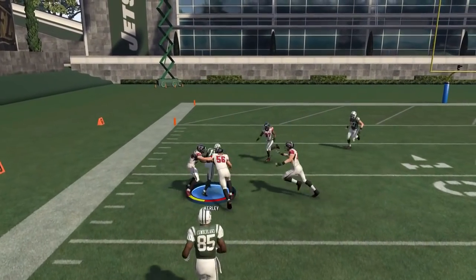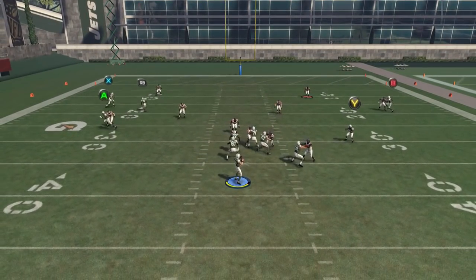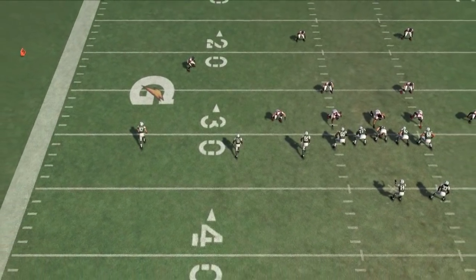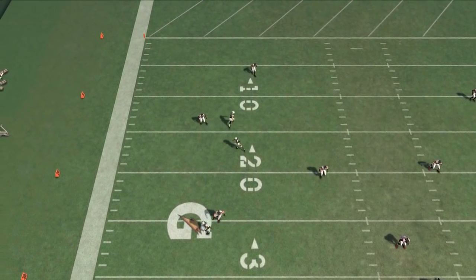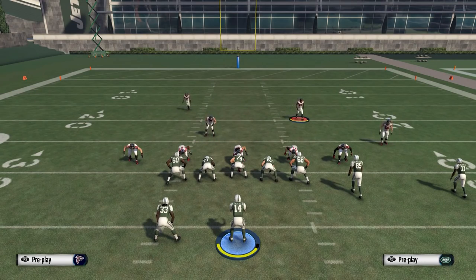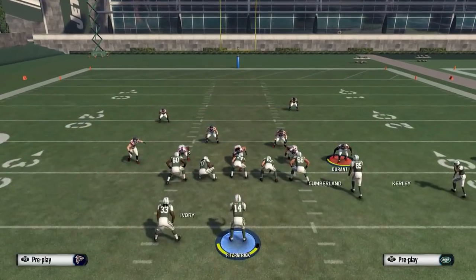We didn't get the pick this time — they were able to make a catch — but on the very next play we flipped to the left, made the adjustments to stop the left side, and we did get a pick. That was against the same flat-corner-post combo, which works just like a flat-corner-fade combo, which works just like a flat-fade C route combo. Either way, your opponent's trying to flood the zone to get the corner route or C route open, but this adjustment is going to prevent that about 75% of the time, which is pretty successful.